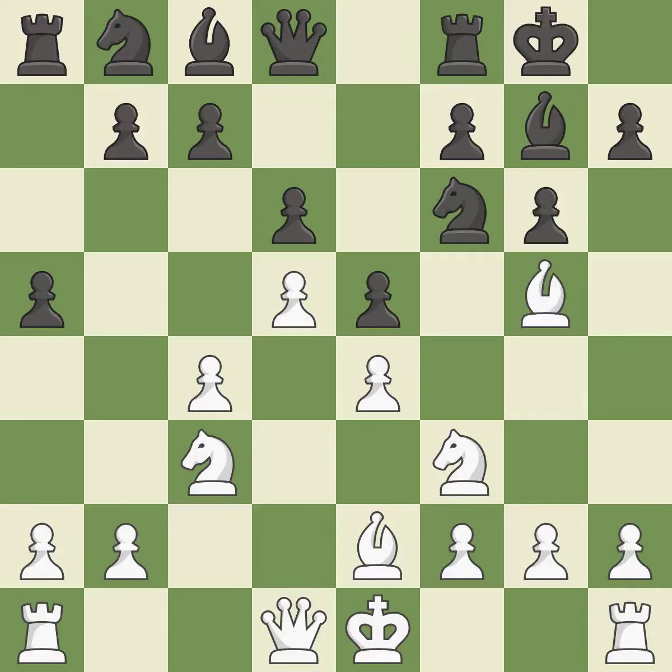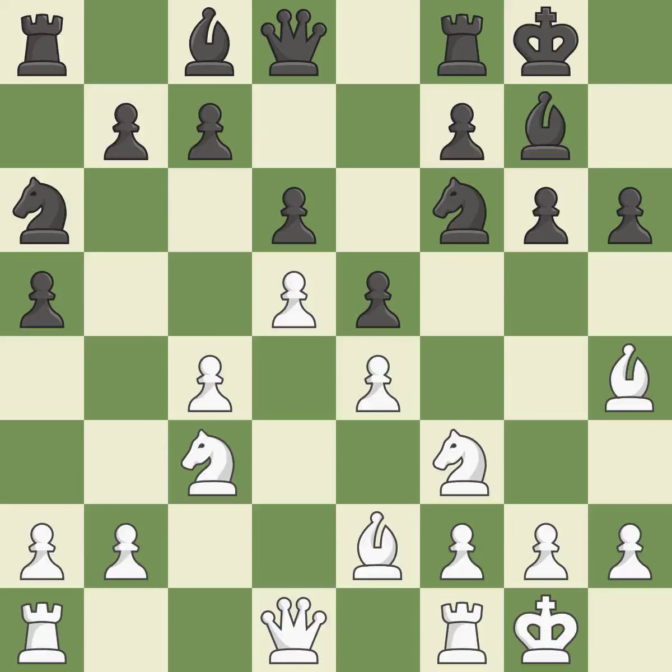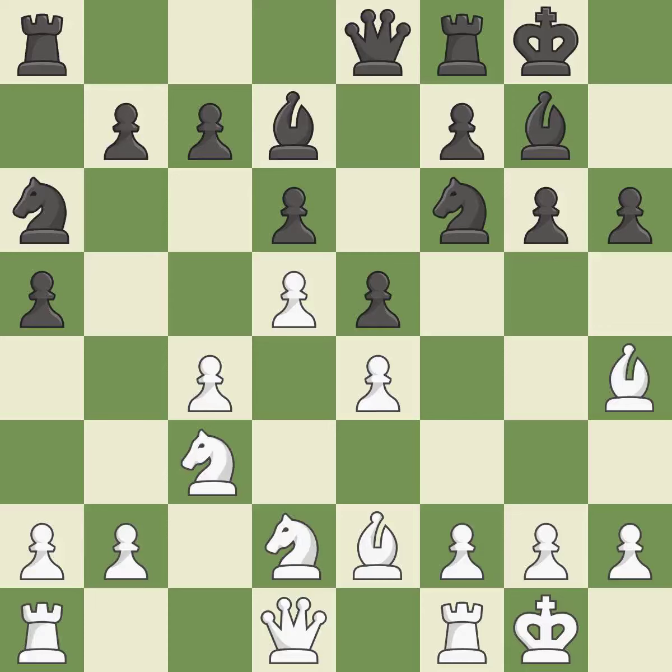Bg5 develops the bishop and pins the knight on f6. h6 attacks the bishop on g5, forcing it to retreat or capture the knight on f6. Bh4 retreats the attacked bishop and maintains the pin on the f6 knight. Na6 develops the knight and controls the squares b4 and c5. Castling develops a rook while also moving the king to safety. Castling to the same side of the board as the opponent tends to lead to less sharp positions compared with opposite-side castling. A queen moves off of its beginning square and into the action, and a bishop is activated from its initial square. It is the final book move.